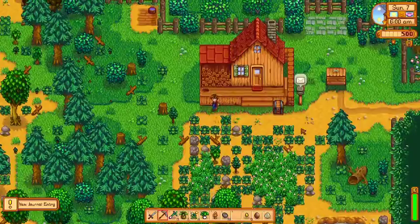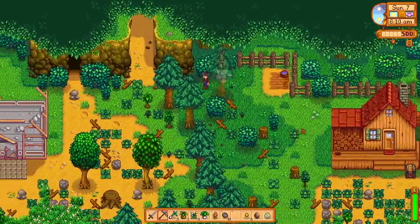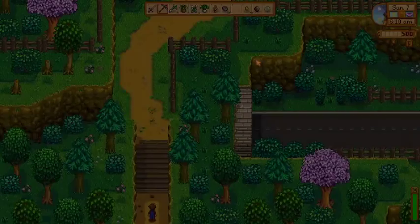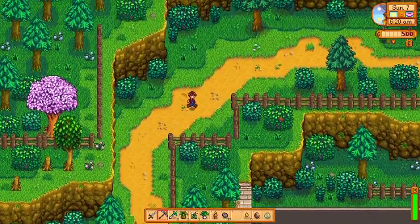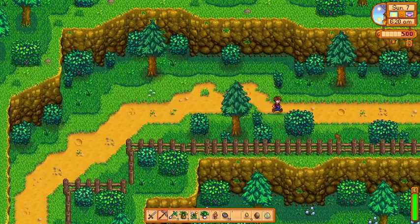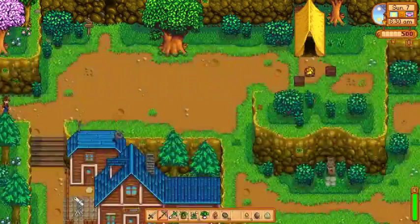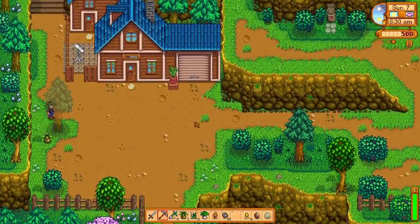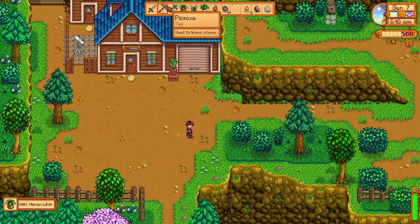I shouldn't mind the copper. Did I really get five from just randomly hitting rocks? There could in theory be more forage on this path today. The bus stop is better for forage, but this is the way we want. I am gonna check down here, and I am rewarded with a horseradish — the worst forageable.